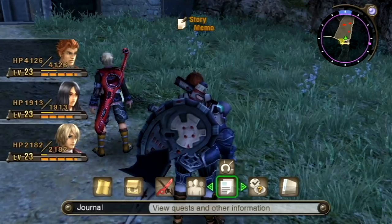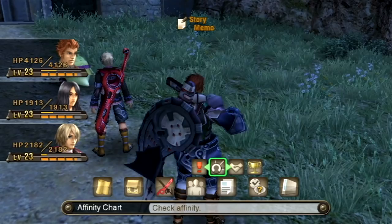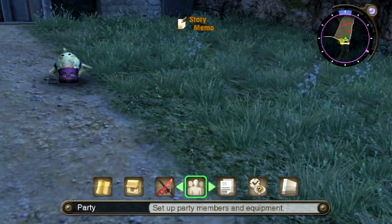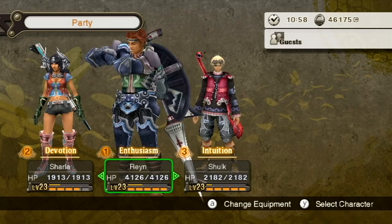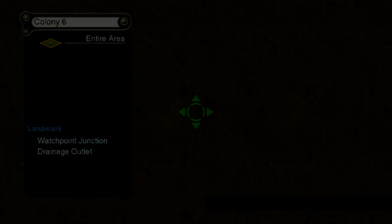Shulk and Ryan are the first pair in the group to reach white affinity — that is second from the top — so the two of them will be able to equip four skills between them. Sharla still hasn't gained much affinity with the others. There are simple ways to gain affinity that I want to save for a bit later. But let's skip-travel back down to the drainage outlet and take care of those monsters.